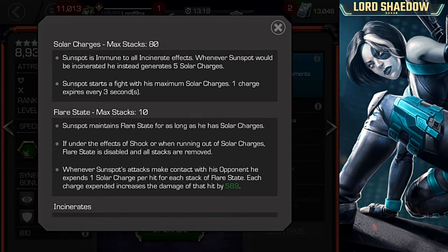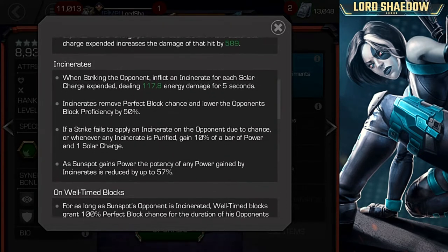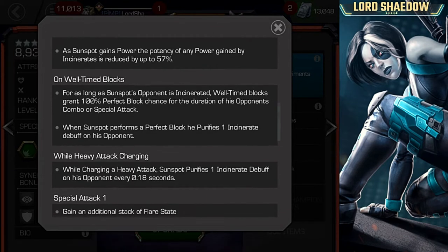He's incinerate immune and he does incinerates while he's in that flare state. The solar charges max is 80, but the flare state max is 10. You can also reset them — you can reset them when you fire off a special three. Now, on well-timed blocks — that's when you do your parry — you will get a 100% perfect block chance, but that is only as long as the opponent is incinerated.